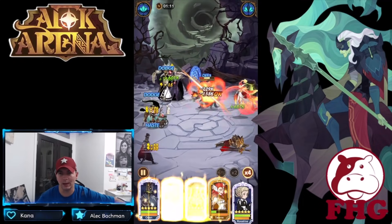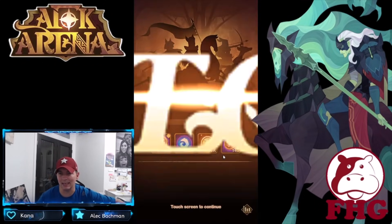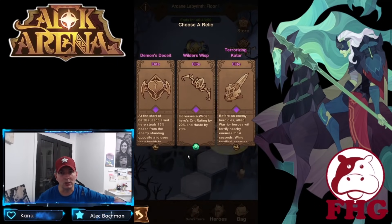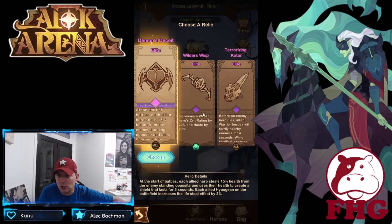Be careful in here — we still know that Thorin will kill people really fast, especially with that taint ability. Another brand new relic: at the start of battle, each allied hero steals 15% of the health from the enemy standing opposed and uses their health to create a shield. Each affected Hypogen on the battlefield increases life steal by 2%.